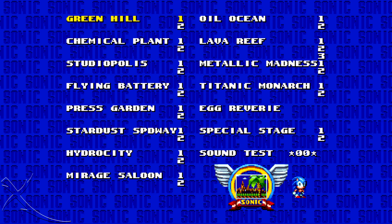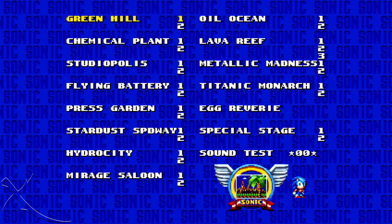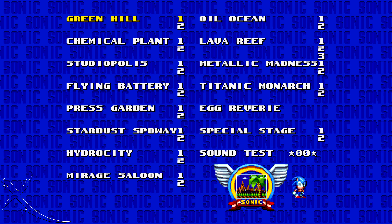The way to get into here: on the Nintendo Switch version on the main title screen, you press B and Y at the exact same time and keep them held in until you get to this screen. On the PlayStation version it's X and Square, and on the Xbox One version it's A and X.